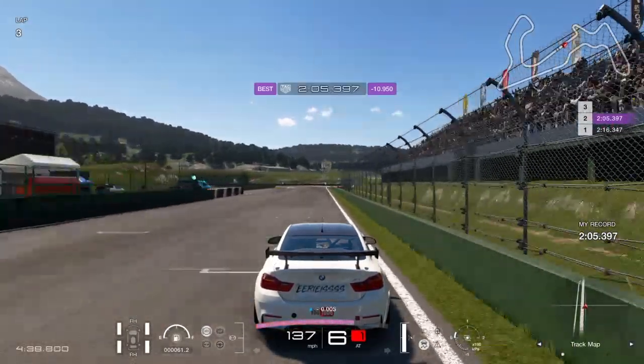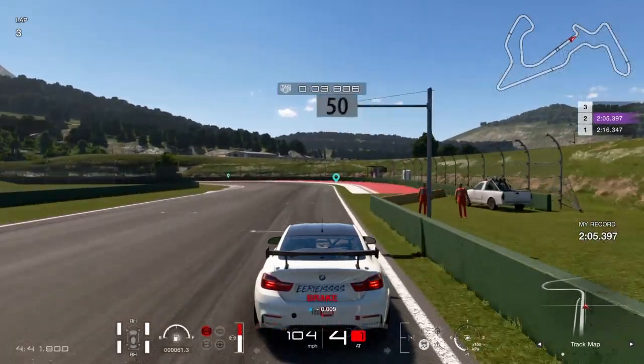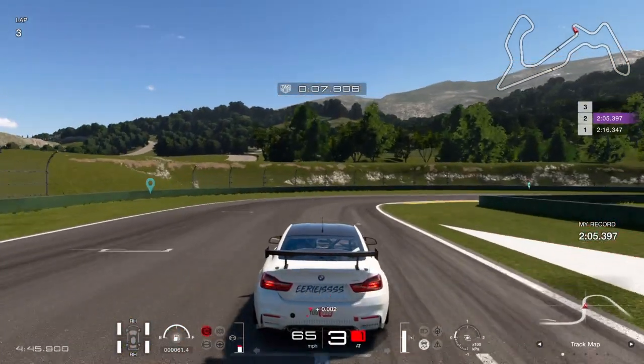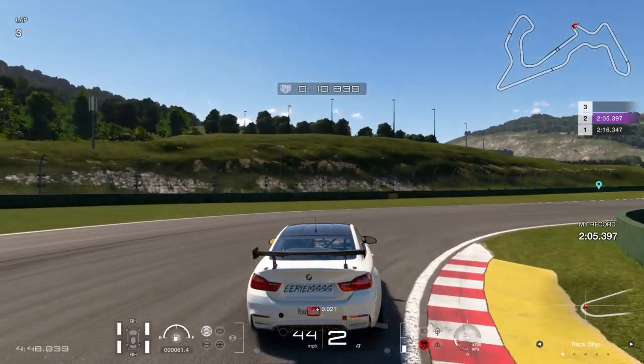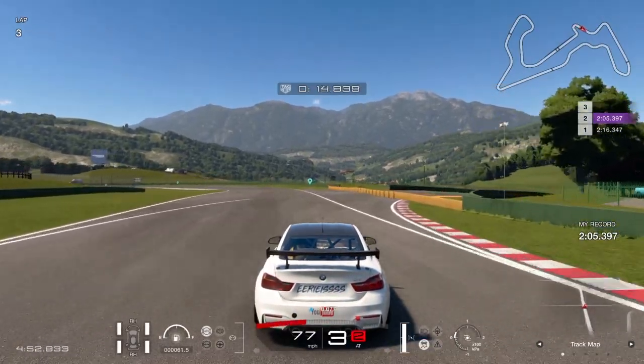As we come down the start/finish straight, we're going to brake just a car's length off the 100 metre board. This is not so much that we mess up turn one, but it sets us up perfectly for a much tighter turn two. Keep it nice and tight through turn two. I like to go up on the yellow stuff and then straighten up so you can get the power down as quickly as possible coming out of the corner.